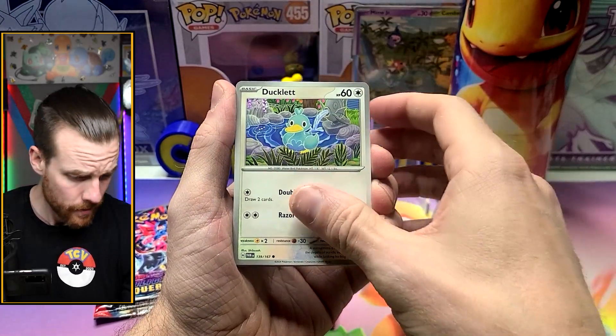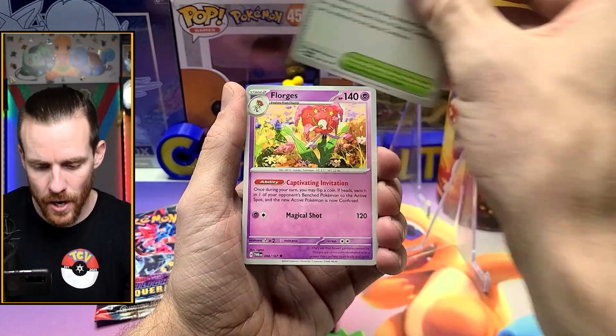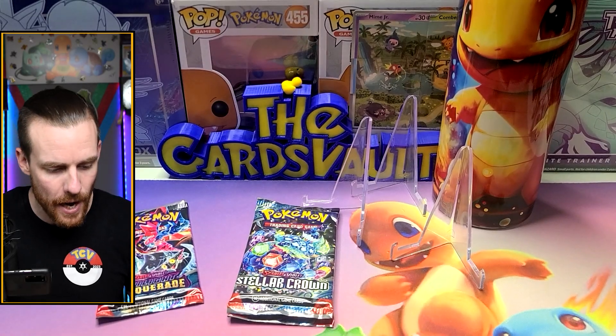We got a Pulptergeist, Ducklet, Ninetales, Trevenant, Iron Bundle, Festival Grounds, Florgus, Reverse Trevenant, Reverse Fluet — and first pack: nada.